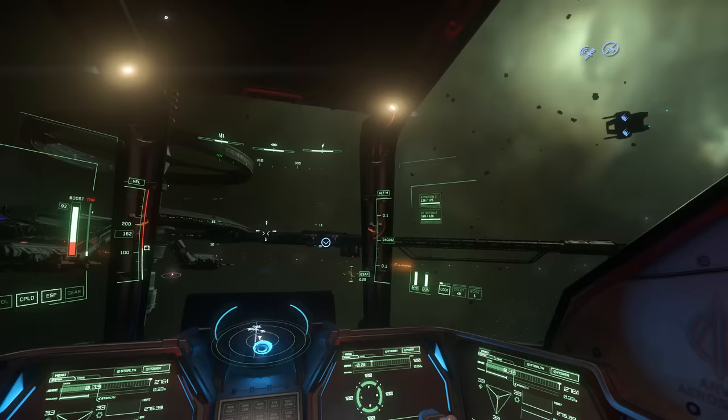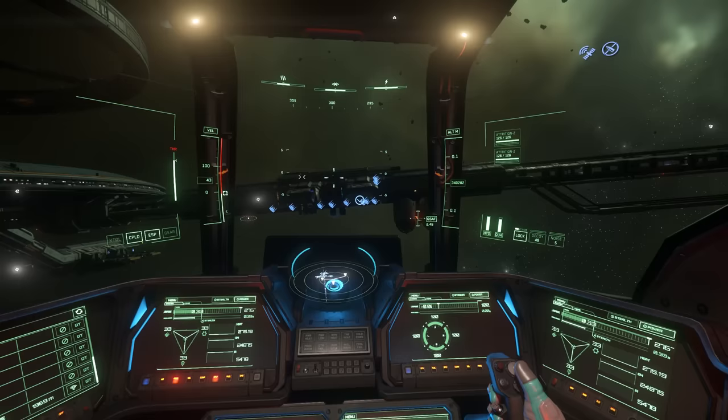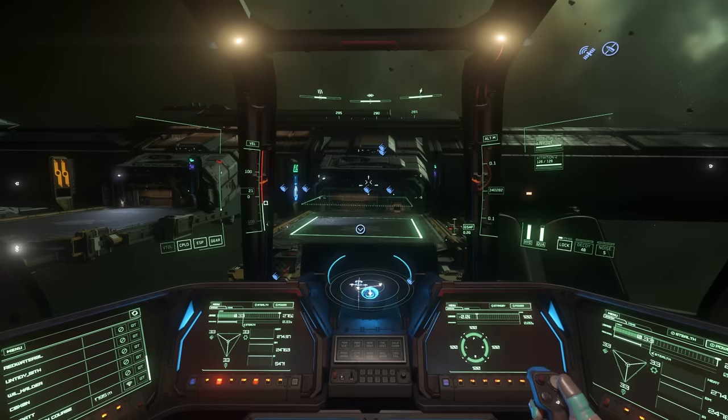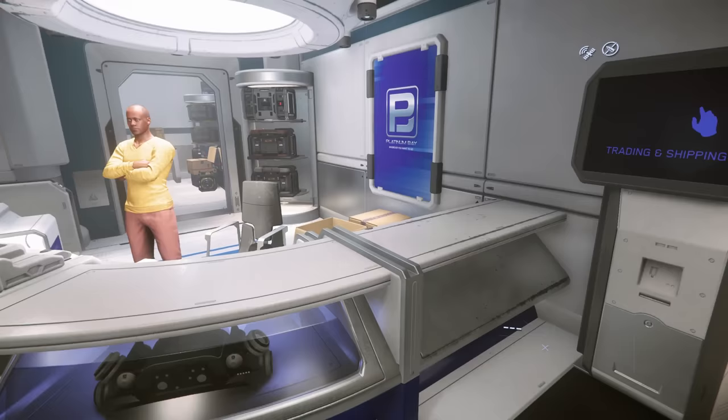Here we are at Hur L5 little space station. Good place to pick up the Atlas, which is a really nice quantum drive. That will hopefully boost my speed because at the moment quantum takes a long time, which isn't ideal. I love how polite these space stations are — 'have a pleasant stay.' I will, thank you!